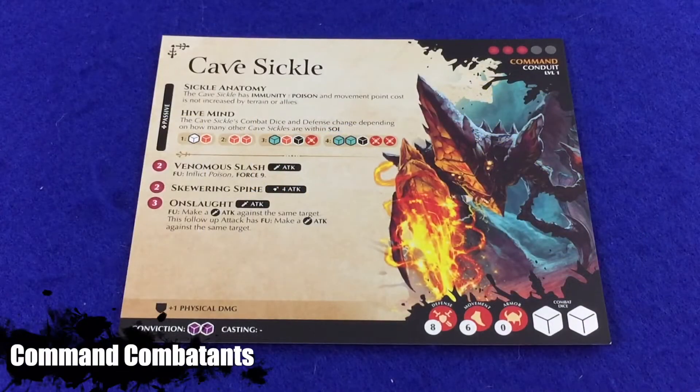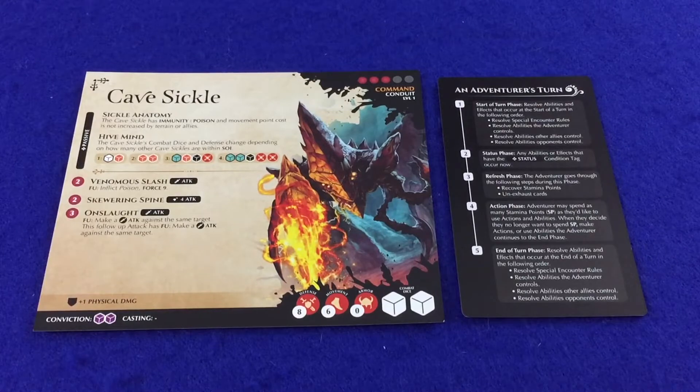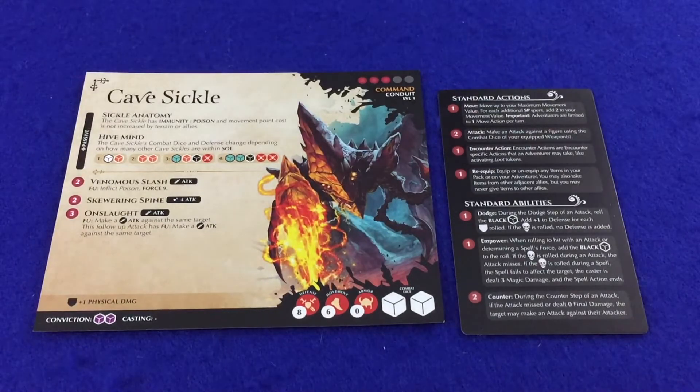Now let's talk about command combatants. Command combatants are designed to provide allies to the players that can be controlled while having all of their abilities, items, and various values wrapped up into one single card. Command combatants go through the same steps as adventurers and have the same standard actions and abilities as adventurers do. We discussed standard actions in part three of this series. Command combatants are always allies to the adventurers and are always controlled by the players.